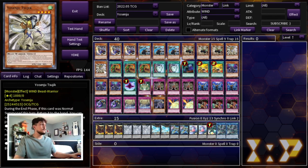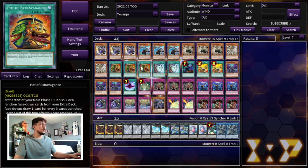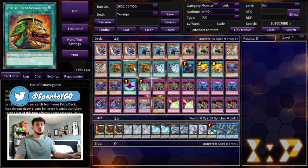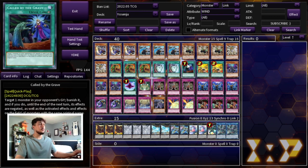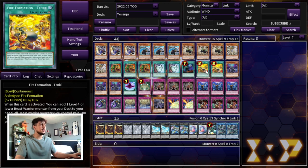For the draw package we're playing three Pot of Extravagance and two Pot of Duality. I'm playing Extravagance over Prosperity because you don't really need the extra deck in this deck, so you can afford to banish those cards. This deck definitely wants to go first, and the more cards in your hand the better — if you can set up two to three trap cards you're in a winning position. We're also playing one Called by the Grave, which is obviously insane, and two Fire Formation Tenki because Tenki searches any of your Yosenjus.